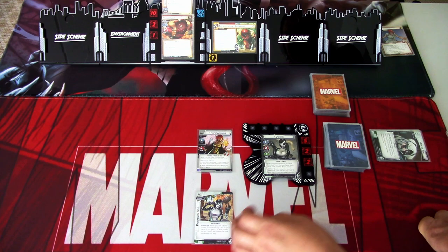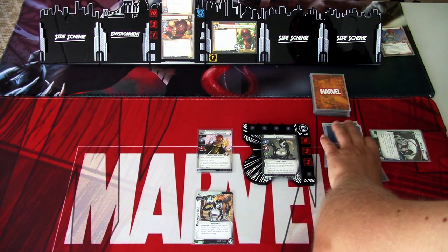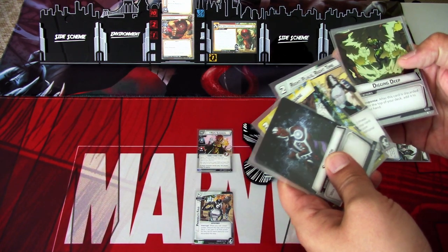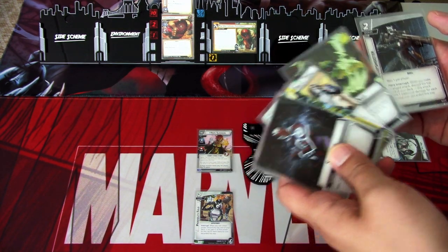That is our turn, so we ready up. We draw five: Strength, Wolfsbane, Right Place Right Time, Digging Deep, and Sharpshooter.